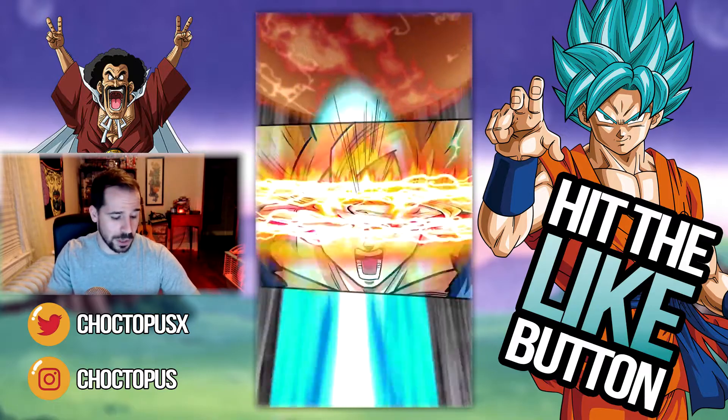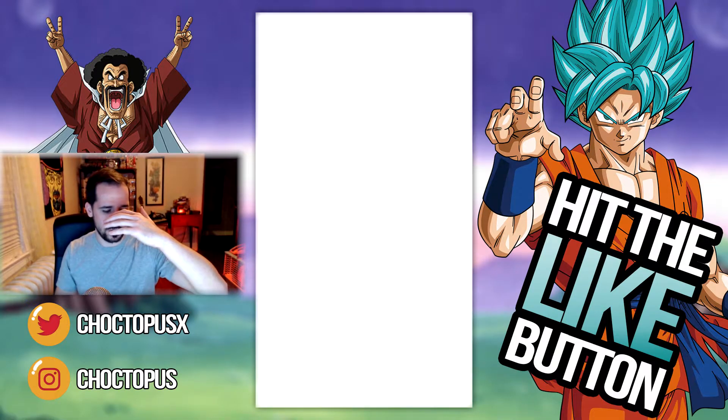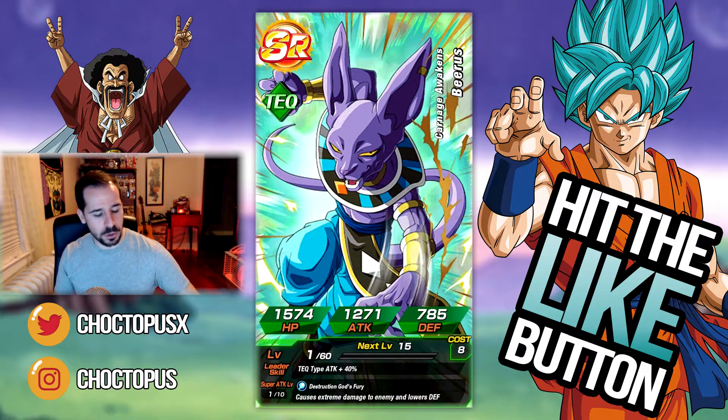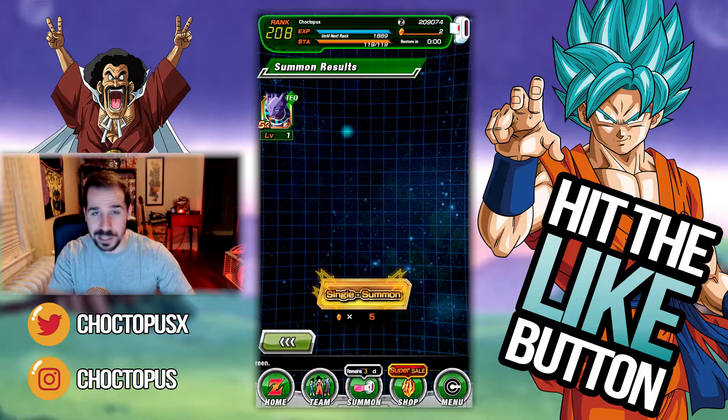Super Saiyan 2 — I don't even want to look. Beerus. Alright, so that's all of our stones. I really don't want to have to go for more, but I think I might because the sale is really good right now. We'll see.